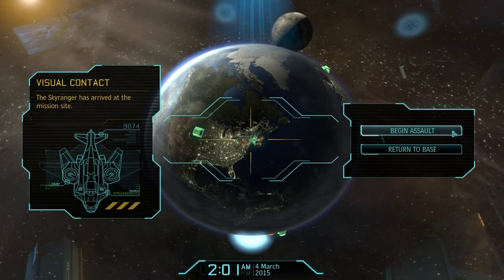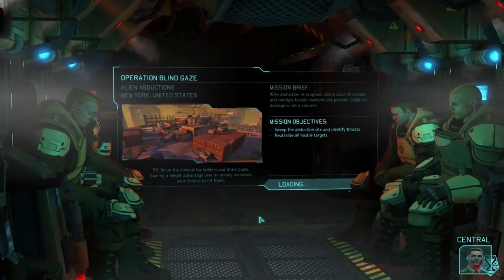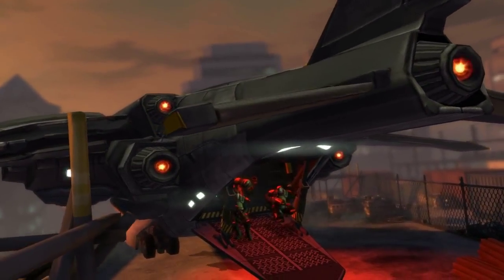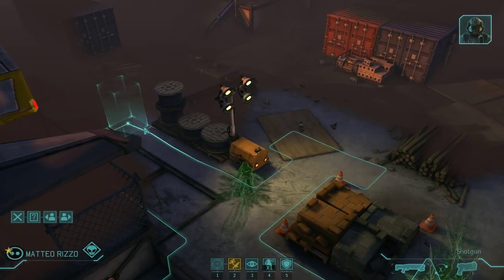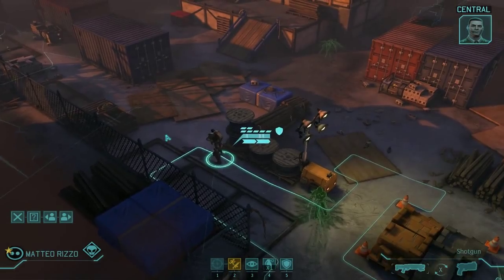We have visual on the mission site. Get ready to deploy. Our AO is within the continental United States. Central, this is Big Sky — strike team is touching down now, standing by for your orders. Roger, Big Sky, reading you five by five. Strike one has the green light for deployment.